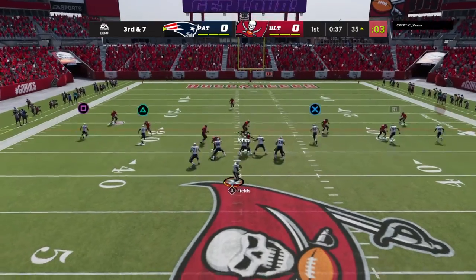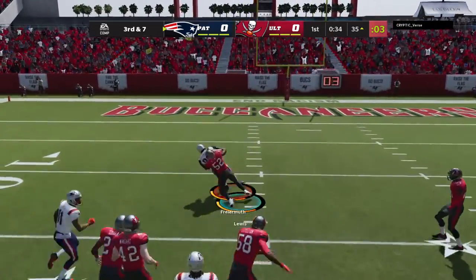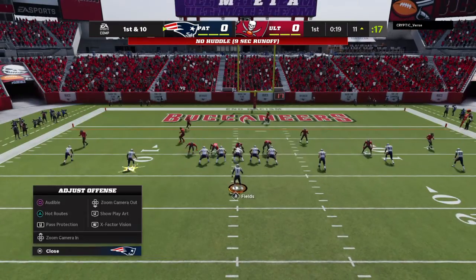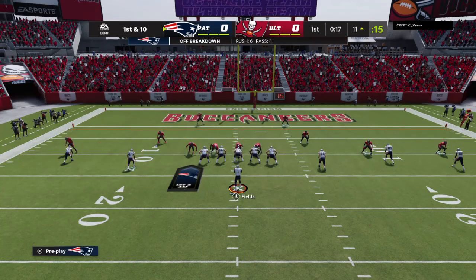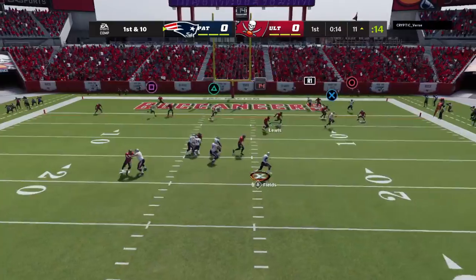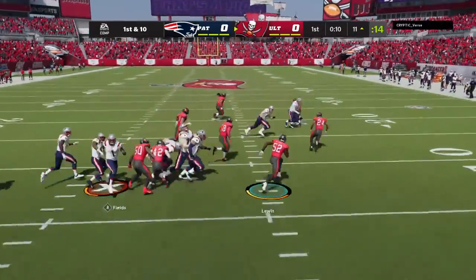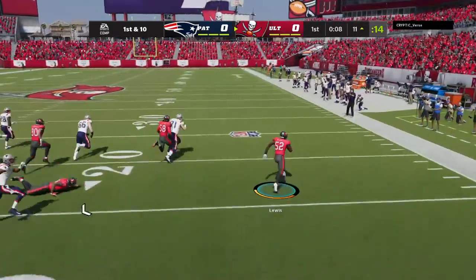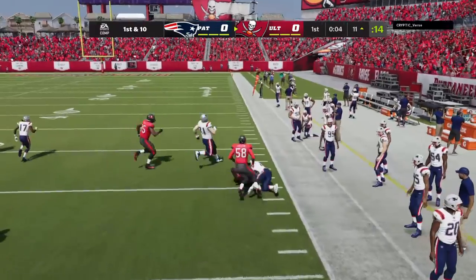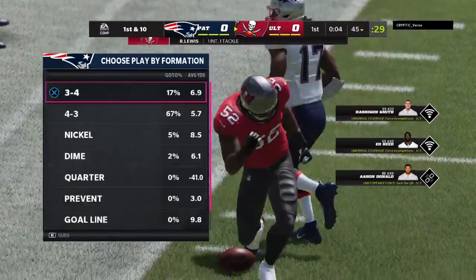He's got his tight end Friermuth over the middle, and he gets this one inside the 15 — just a yard or two shy of the 10. On first down it's Fields, flushed to his right, and it's intercepted at the goal line. Picked off by the 13-time Pro Bowl selection Ray Lewis. And the Buccaneers are going to get possession here as they force the opening drive turnover.